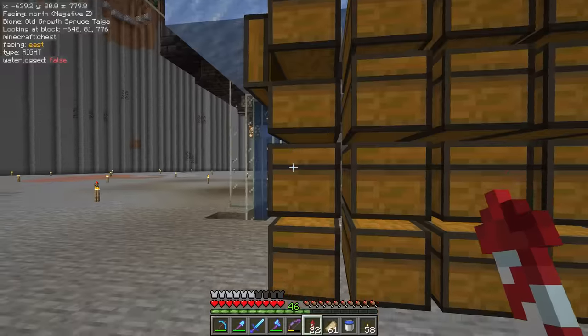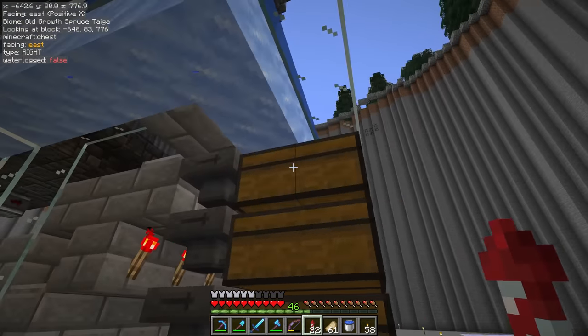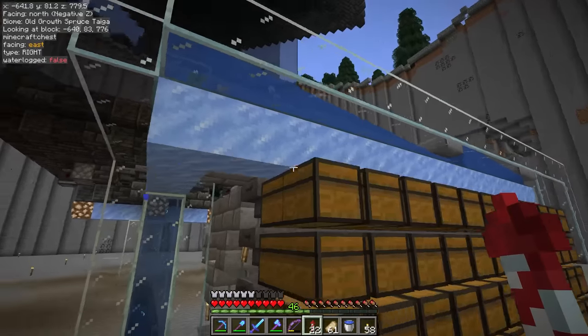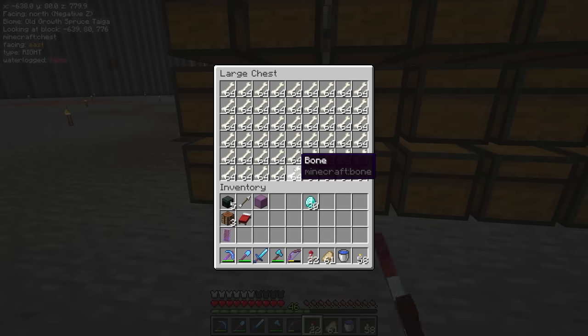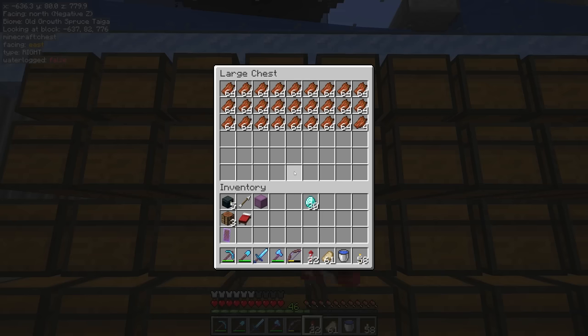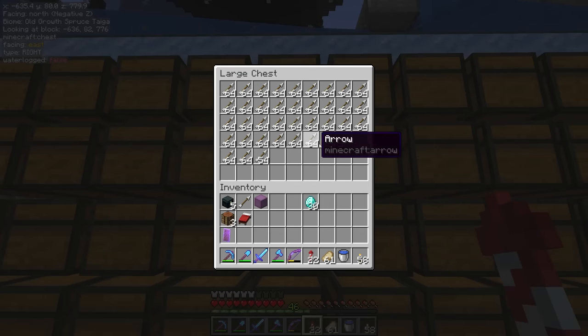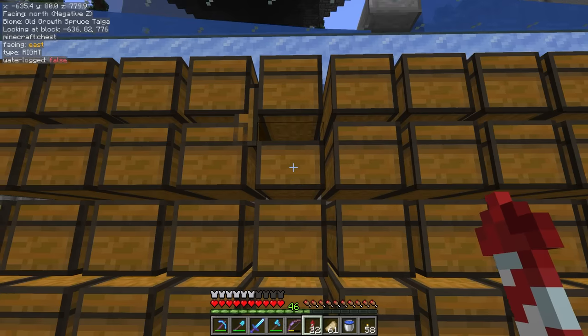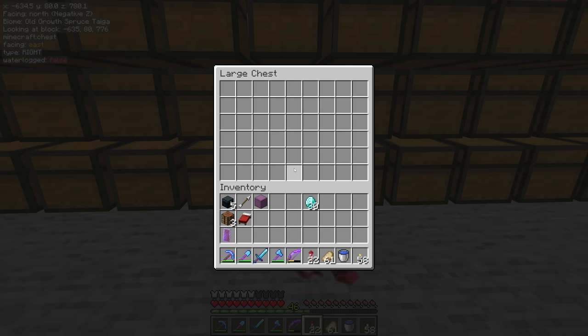We have gunpowder coming in. This top row of chests I kind of screwed up and I can't open these — we'll fix this later, this is temporary. So we've got bones, gunpowder, string, rotten flesh — all of these are full. Below them we have arrows. I think Cub has been using a whole lot of arrows recently, but that's probably not going to be a highly valued item on the server.